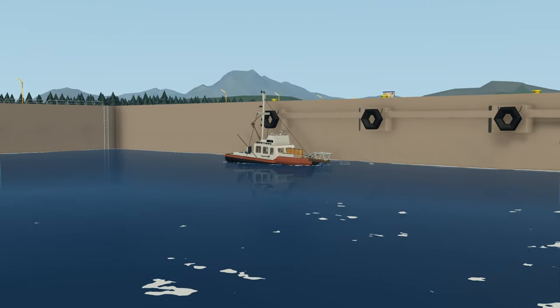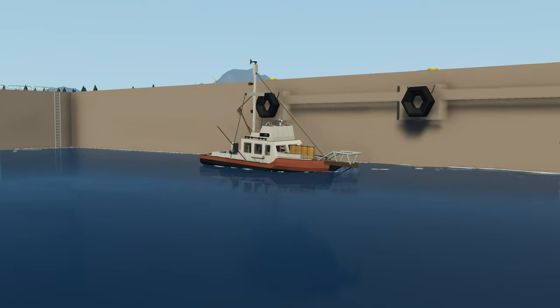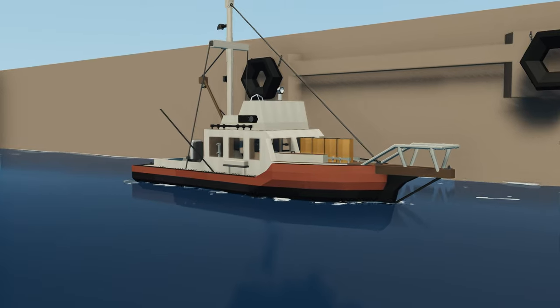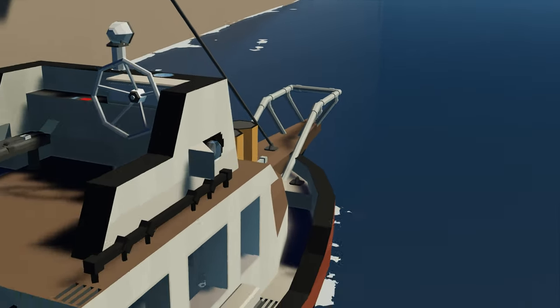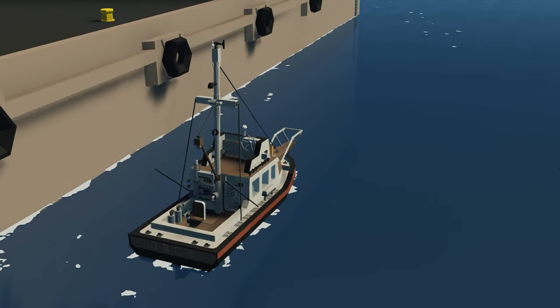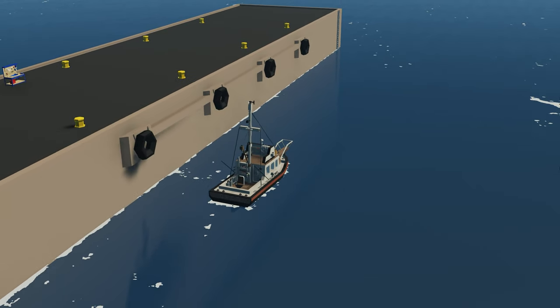Moving on to the next creation of the episode, we have the FV Orca. This is a fishing vessel apparently meant to be a replica of the shark fishing vessel seen in Jaws. Top speed around 23 knots, fuel capacity 2,800 liters, and there's also a sync button and accurate internal detail. It looks really cool, so let's go spawn in and see how it works.